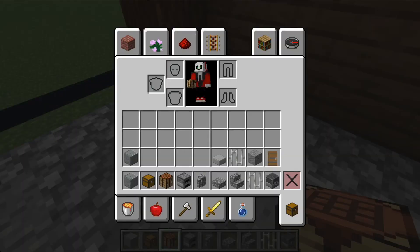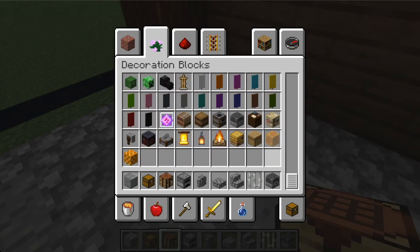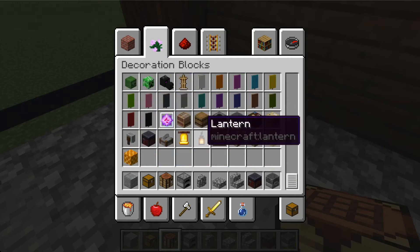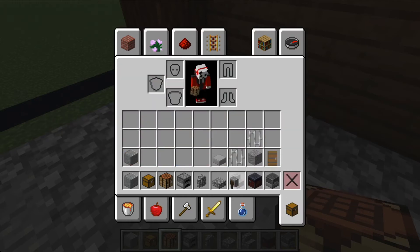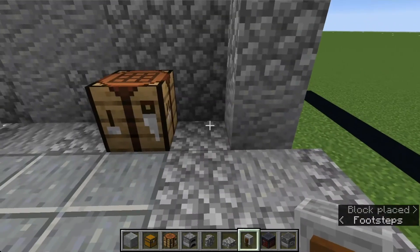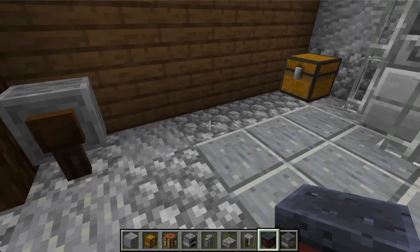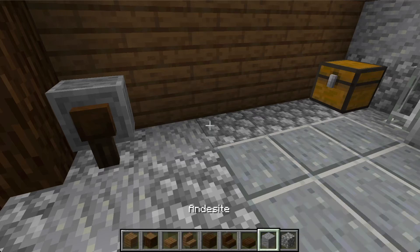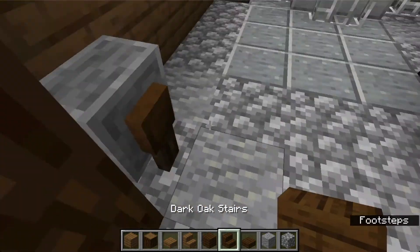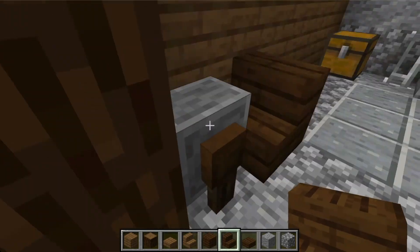We just need a couple extra things. Go grab a smithing table and a grindstone. For the grindstone, place it right here on this edge. The smithing table goes right here. Get a dark oak stair and place it facing towards the grindstone as a chair.